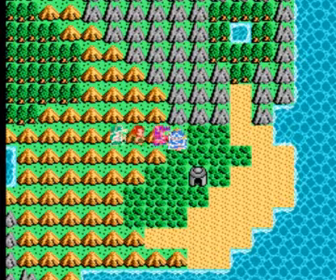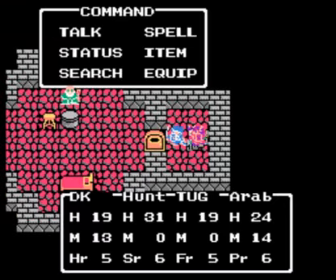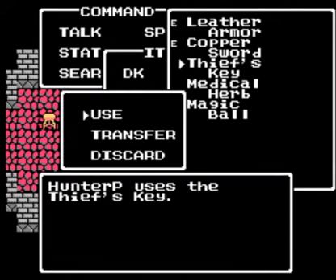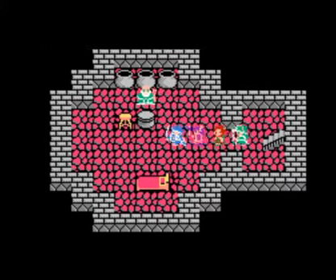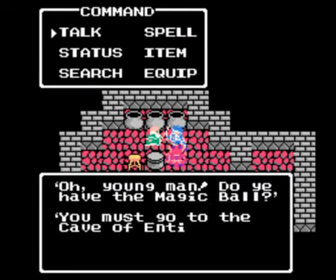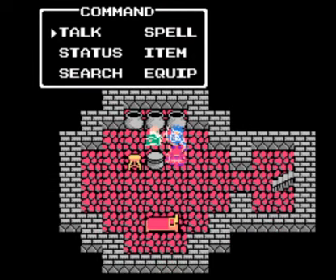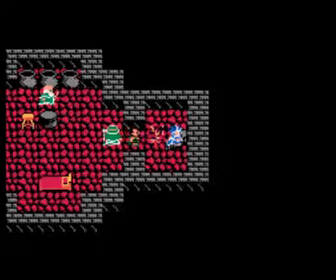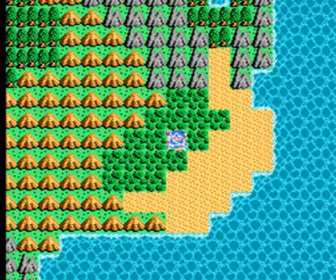There's a shrine right here, but it really isn't anything spectacular. It says: 'Oh young man, do you have the magic ball? Yes — you must go to the cave of enticement. You'll find it near Spree.' Which is our next goal, and it's just actually northwest. Remember to talk about that lake that's right here.